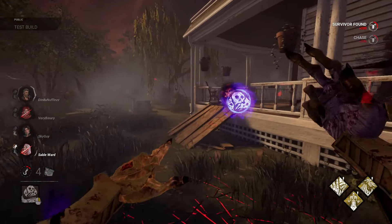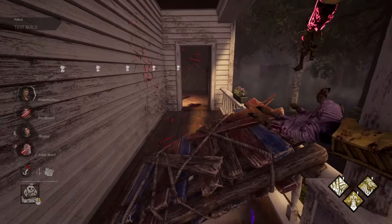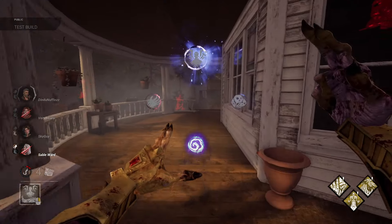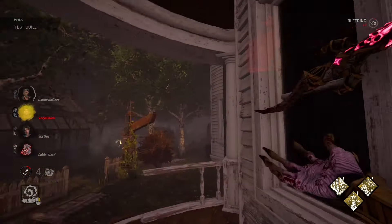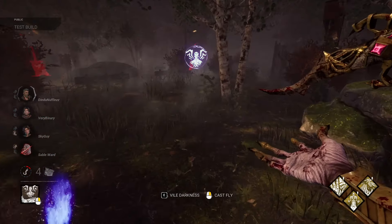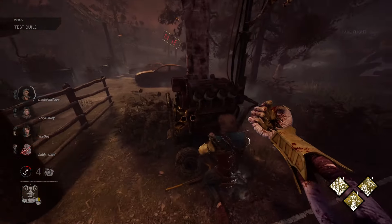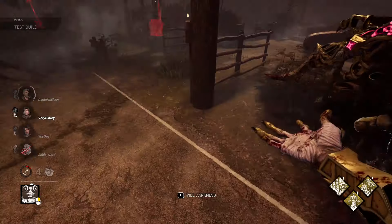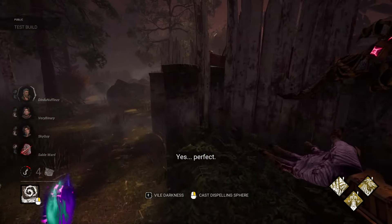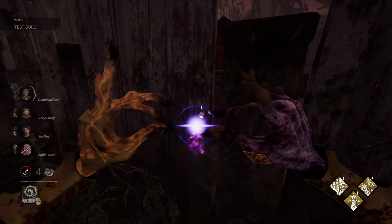Summoning Sphere is your surveillance part of the power, where you summon a giant sphere that, if survivors go through it — or the sphere phases through the survivors — you will be able to track them via Killer Instinct. I believe it also negates a couple of things, like the counterplay to him, which is magical items. But don't quote me on that — I need to actually read through the power. I'm basically describing it word for word from my own experience.